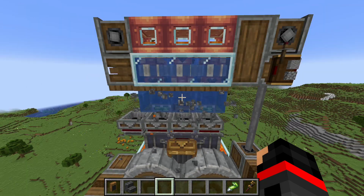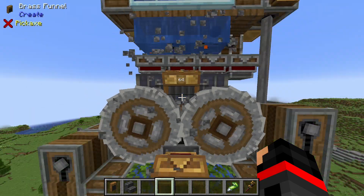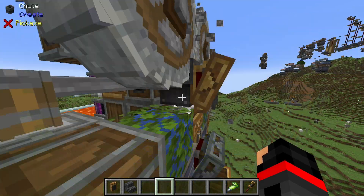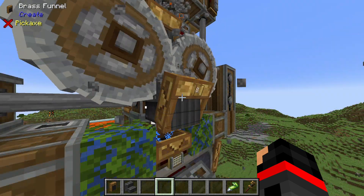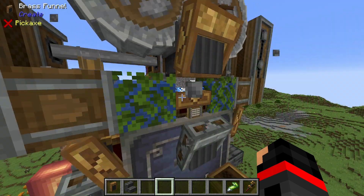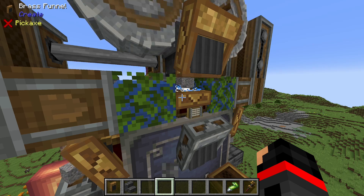Here's how the machine works. Cobblestone is generated using my small model cobblestone generator. Once the stack is generated, it is fed into these two crushing wheels. The resulting gravel travels through this chute, where 8 of it is immediately pulled out and dropped into the andesite funnel below.